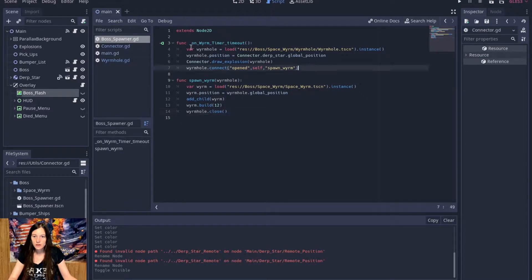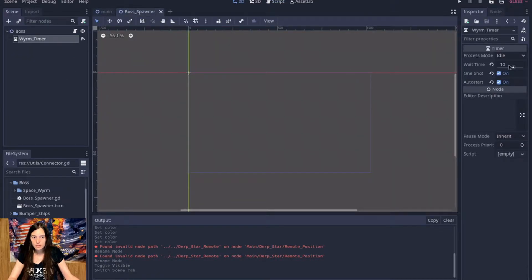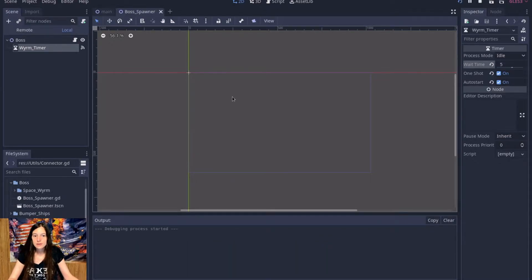So now in the boss spawner, on timeout I'll call connector.show_boss_flash(), and then once the worm is spawned I'll hide it again. I'll go ahead and set the timer a little lower so I don't have to wait so long, and we'll see if that works.